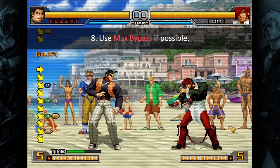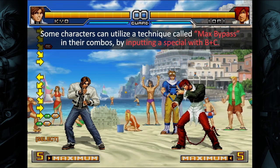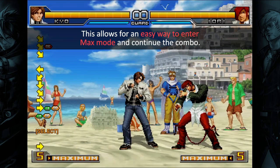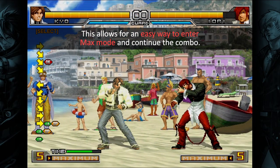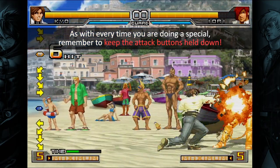Tip 8: Use max bypass if possible. Some characters can utilize a technique called max bypass in their combos, by inputting a special with B plus C. This allows for an easy way to enter max mode and continue the combo. As with every time you are doing a special, remember to keep the attack buttons held down.